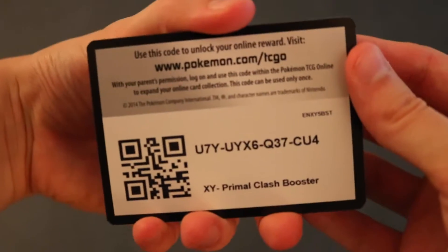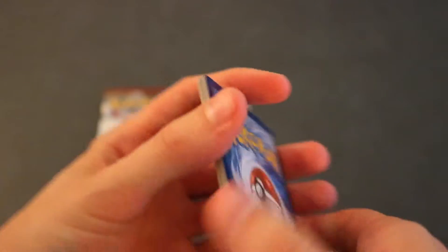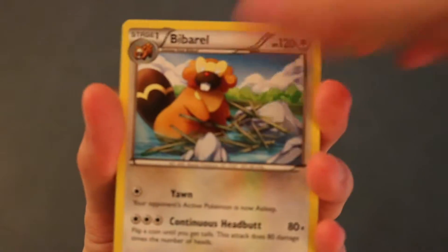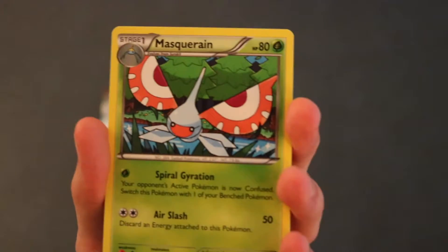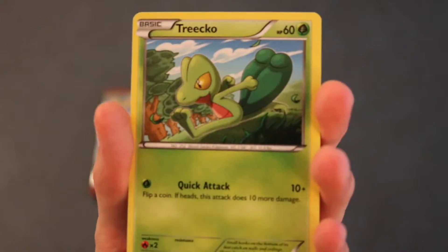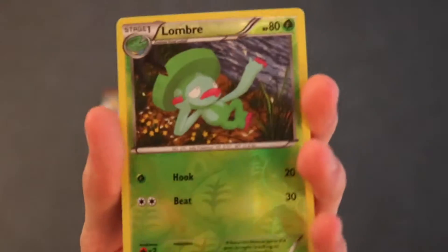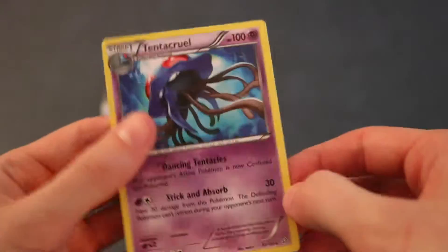We are going to open the Primal Clash one now. Here is the code card for you guys. We are getting started here with a Barrel. Groudon Spirit Link. Masquerain, Torchic, Aurel, Surskit, Zigzagoon, Treecko. Reverse holo is a Lombre. Next card is going to be a Tentacruel - Regular Rare.